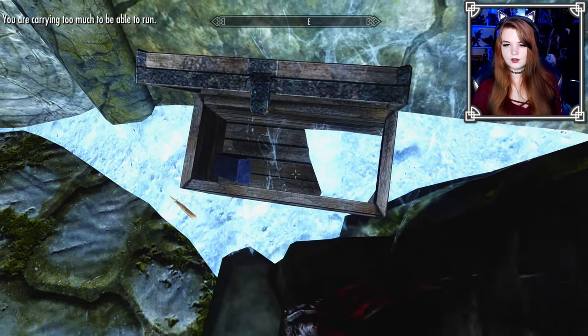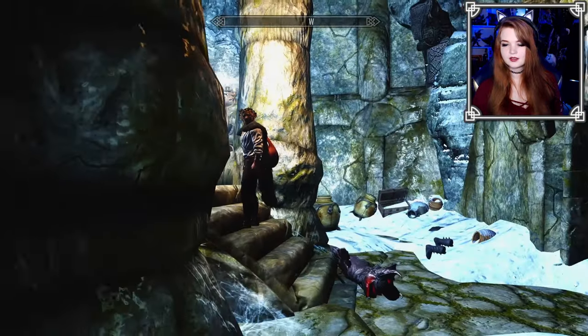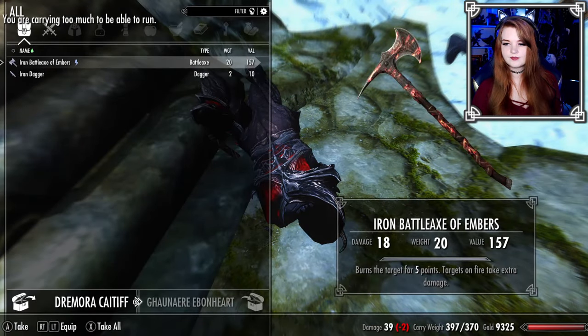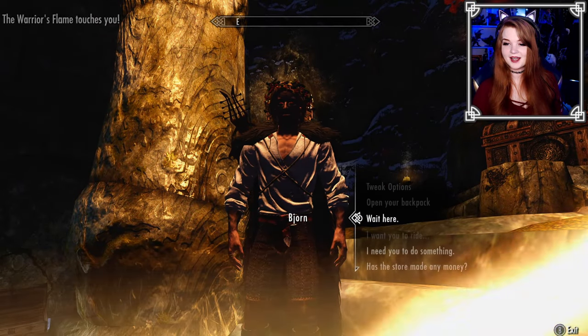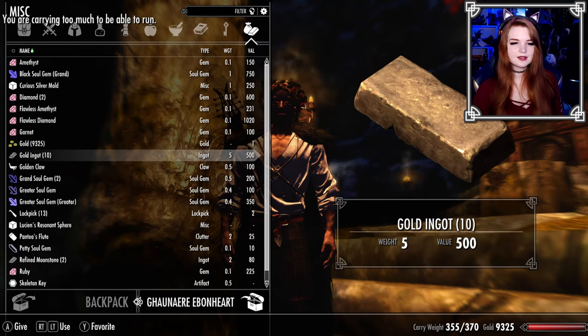Bjorn, help me — I'm over-encumbered. Oh, there are shoes on the ground. Did I ever loot Silas? I didn't — weird. I think that's everything. Please help me. That's some unflattering lighting. Just take all of that and I'll totally remember to sell it someday.